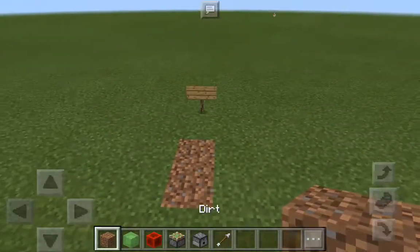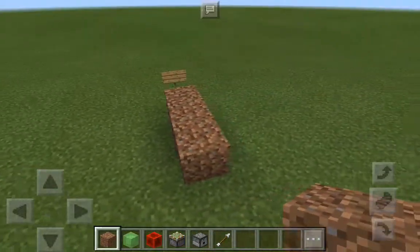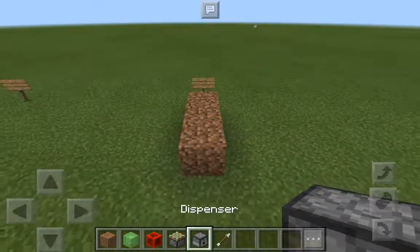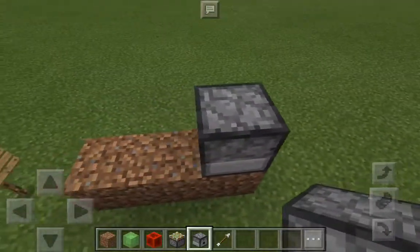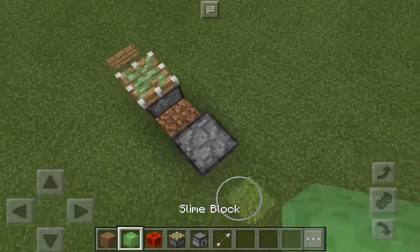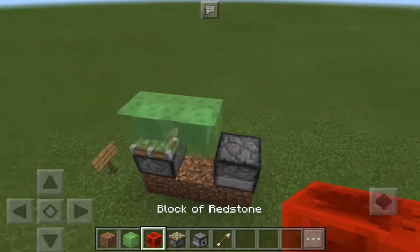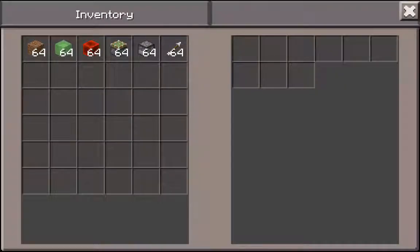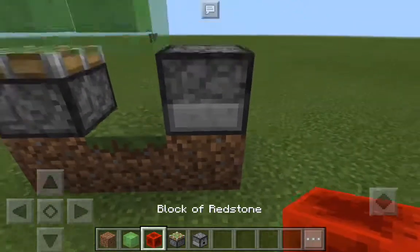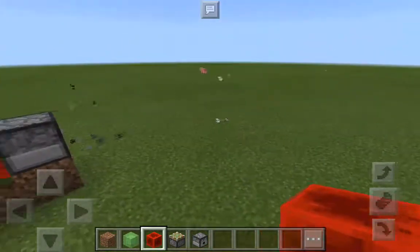You're gonna be putting the three blocks like this. The dispenser facing this way. Sticky piston facing up towards you. Slime blocks like so. Fill your dispenser with arrows. Then put a block of Redstone to power the machine gun. There it goes.